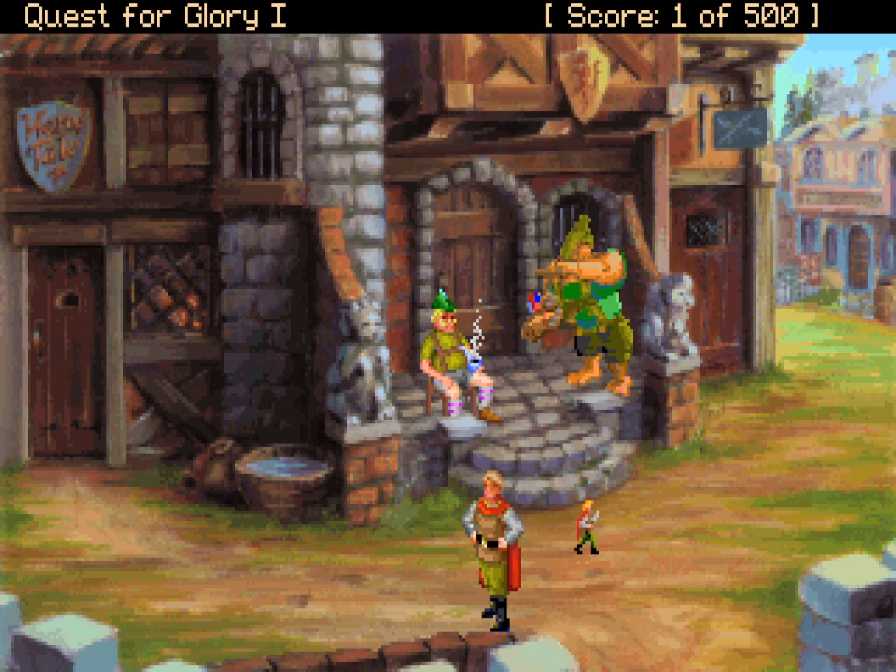We're here in the town of Spielberg, that really could use our help. It's a good thing we turned up when we did. One thing to note about this game and the series in general is that there are a number of themes that carry on from game to game. Each game has a direction, a season, an element, and a region of mythology associated with it, and they change as we move on. This is the first game, and it has the direction of north, the element of earth, the season of spring, and Germanic mythology. We're going to be seeing a lot of Germanic mythological creatures and characters.